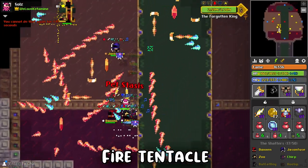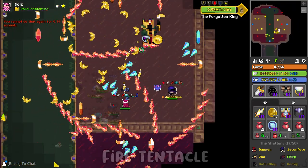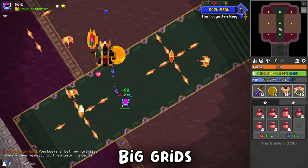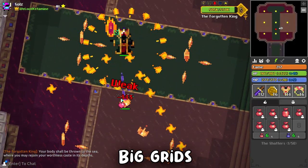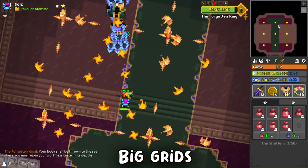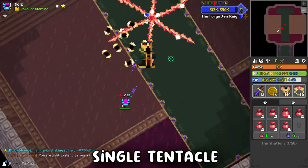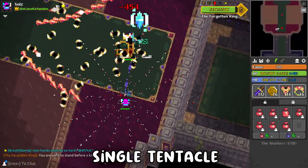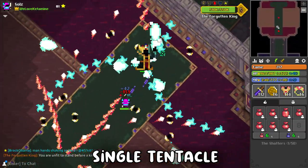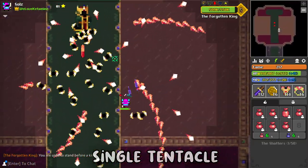Four blue crystals additionally on the cardinal points of the room fire aimed bursts of blue shards. The fourth floor plan is Big Grids — the exact same concept as Small Grids. Nine yellow crystals are summoned in an evenly spaced matrix firing yellow bolts to form an interlocking grid along with single aimed blasts. The fifth floor plan is Single Tentacle: a red crystal in the center fires periodic six-way streams of red shards and a six-way burst of whitish bullets, some following curving patterns.